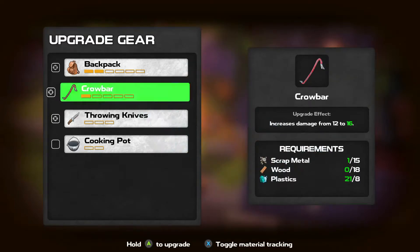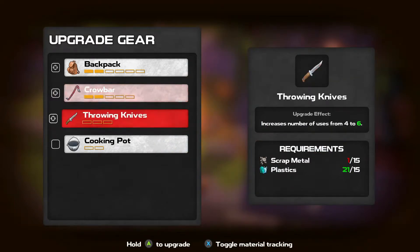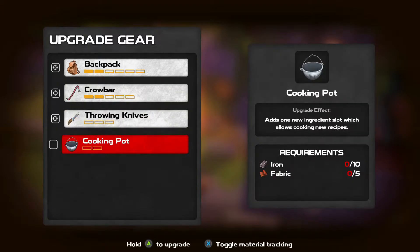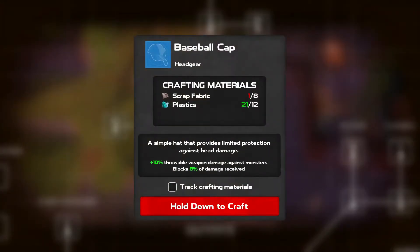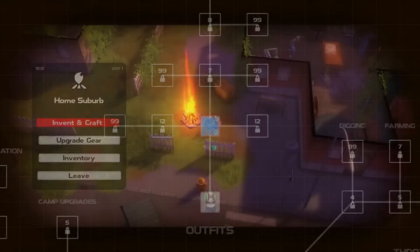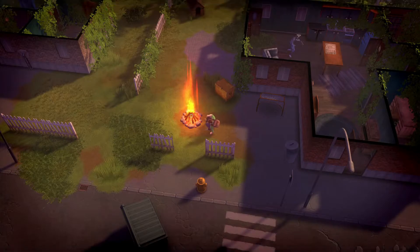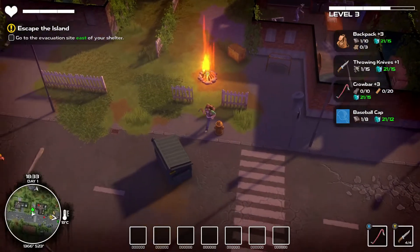What are we going to get now? 16 damage. Iron — so that's where we start having problems. I don't think I want to upgrade the cooking pot yet. I wouldn't mind tracking this. Let's track that one as well, because you see it gave us a bonus. So we now have a better crowbar.